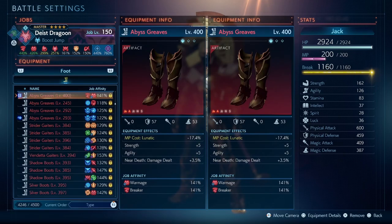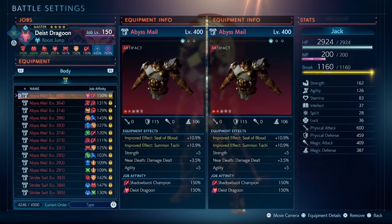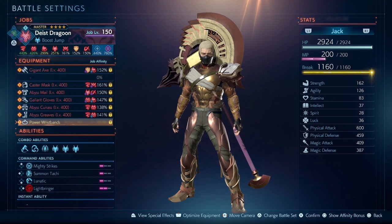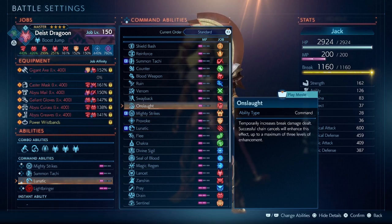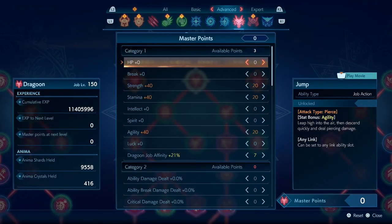Across all your gear pieces, the special effects you will need are strength, agility, and near-death damage dealt. There is no need to get more stamina as we are already hitting the max damage, so we get agility instead to make the Dragoon Jump stronger. If your damage is not reaching 100k, add stamina instead of agility. The command abilities we use are Lunatic for faster attack speed — this also increases charge speed on charge attacks, so it's important. Then Summon Tachi and Mighty Strikes for increased damage. If you're finding it difficult to maintain MP, add Lancet so you can refill it pretty easily. Here is a look at our Master Points used for the Dragoon.